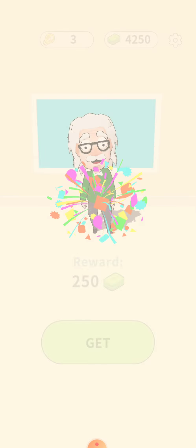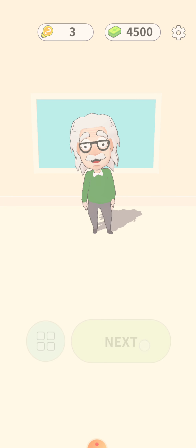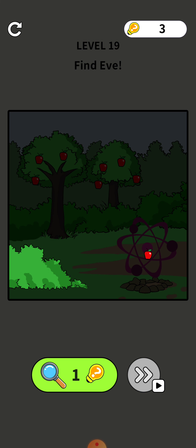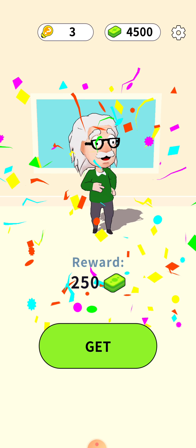Next level: make him warm. Press your finger on the cloud and drag it sideways, then take the Einstein glasses and drag them here — it will help start the fire.